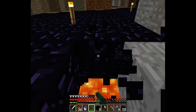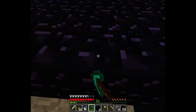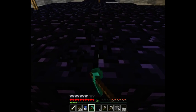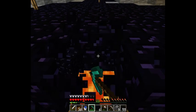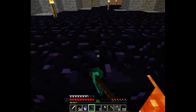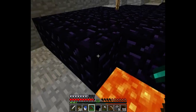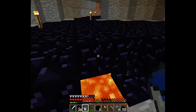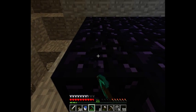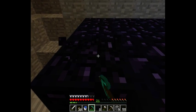I think we can make our Nether portal in that area — my bedroom — where I was going to kill all the sheep. But instead I think we can put the Nether portal in there and put a door on it so no zombie pigmen try to kill us. Sorry, this part might be extremely boring because I'm just mining obsidian, which takes forever.